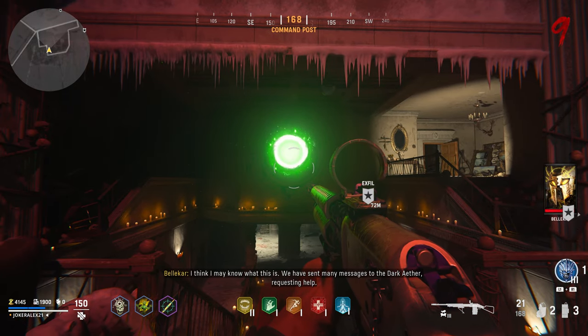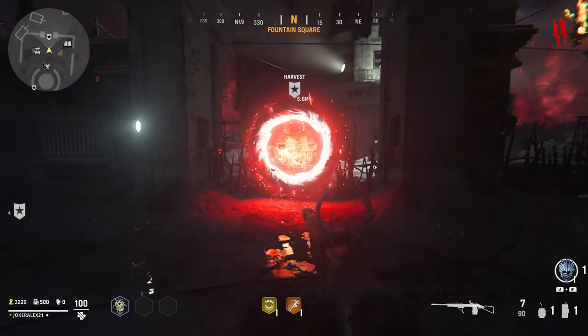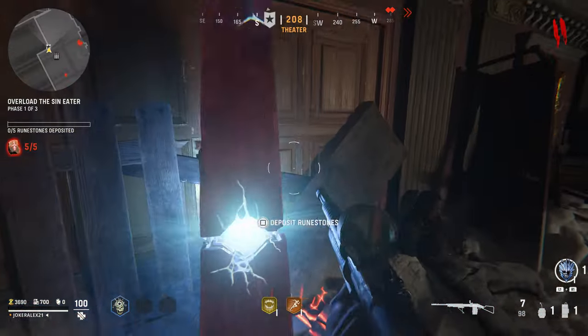In this video I'll be showing you how to complete the Doranfang easter egg. Before you can start this easter egg, run over to the portal and activate the objective so that you gain access to the Panzer Column east section of the map.